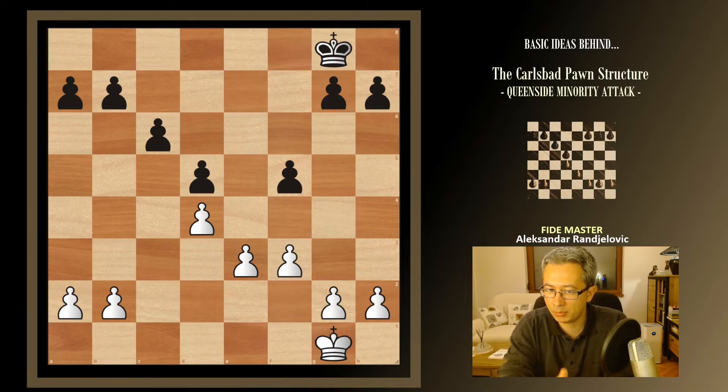We saw that we should be building a plan on the queen side as white: playing b4, a4, b5, weakening black's formation, and then attacking the target. Black is not going to voluntarily surrender a pawn or give us a target — we need to work on it, and that's through the minority attack. Now let's go and see how this may actually happen from the opening, and how we can get into the so-called Carlsbad pawn structure.